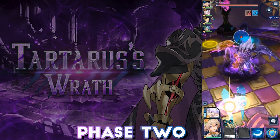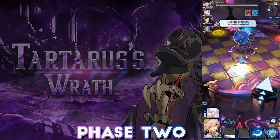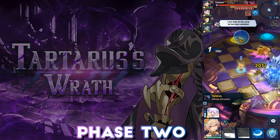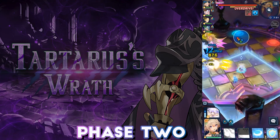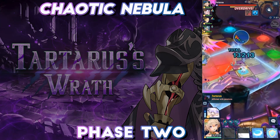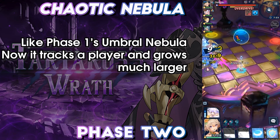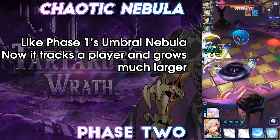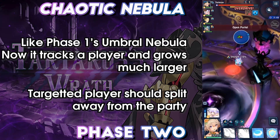Tartarus opens Phase 2 with a series of red attacks: a dash, a dive, and a tail swipe. Note that the dive targets the furthest player, as well as the overall pattern, as it will reoccur later. Following this is Chaotic Nebula, similar to Umbral Nebula from Phase 1, but it now tracks a single player and grows much larger. The targeted player should lead it away from the rest of the party, allowing the party to maintain uptime and maximise DPS.